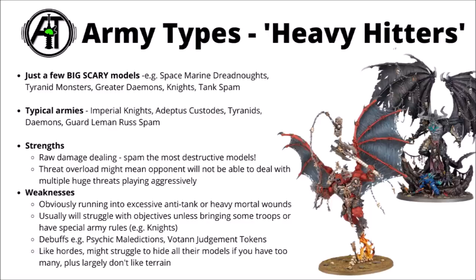For downsides, obviously running into anything with excessive amounts of anti-tank firepower or a heavy mortal wound output will certainly be bad news for these guys. And with a bit of a lack of infantry and supporting units, you might well struggle a bit more than normal with objective scoring and secondary objectives, a lot of which is more geared towards infantry, unless you happen to play things like Imperial Knights where the objectives are specifically designed for them. Things that could get in the way would also be things like debuffs — Psychic Maledictions, or Vote and Judgment Tokens stacking on the scariest models — and potentially like the horde somewhat, if you get a lot of really big monstrous creatures you might not be able to hide all of them behind terrain, so you might start getting into diminishing returns as the enemy can alpha strike you a bit better.